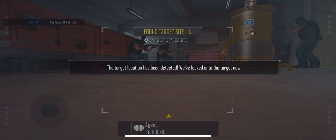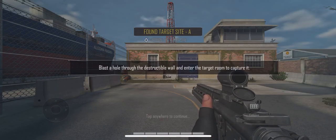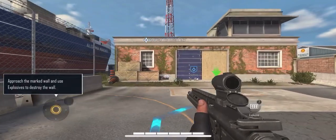The fuel barrels have been detected. Tap the button to switch back, then use the explosives to blast through the destructible wall.